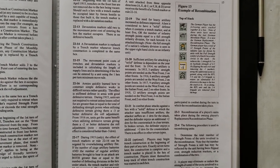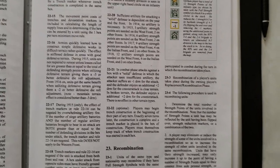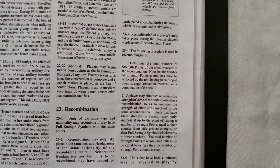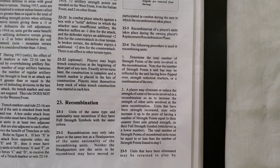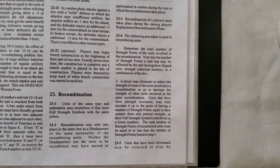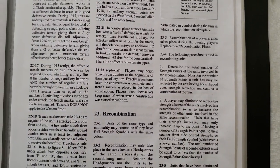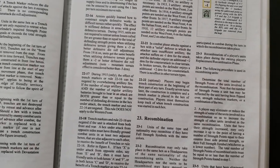Rule 22.22 optional: players may begin trench construction at the beginning of their part of any turn. Exactly seven turns later the construction is complete and a trench marker is placed in the hex of construction. Players must themselves keep track of when trench construction was started in each hex. That's exactly what I've been doing — and yet again I missed huge chunks of the rules.